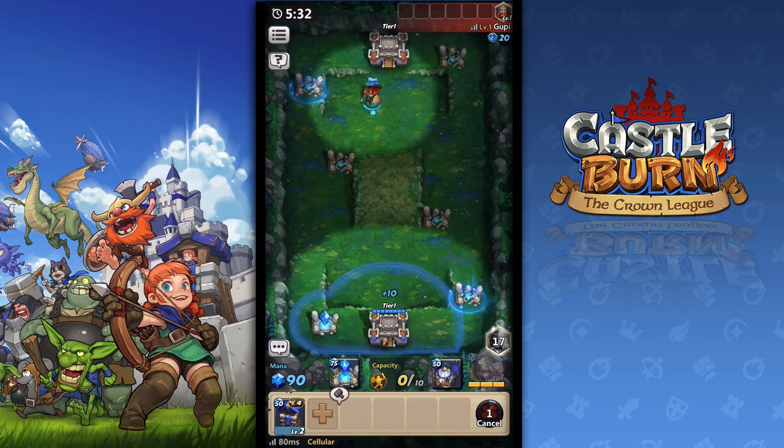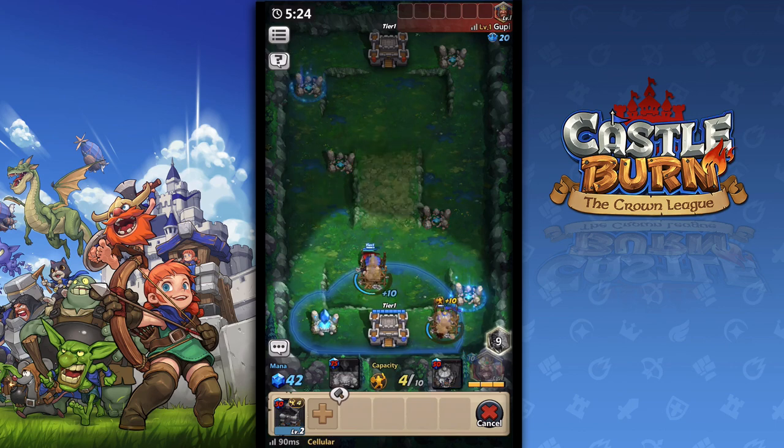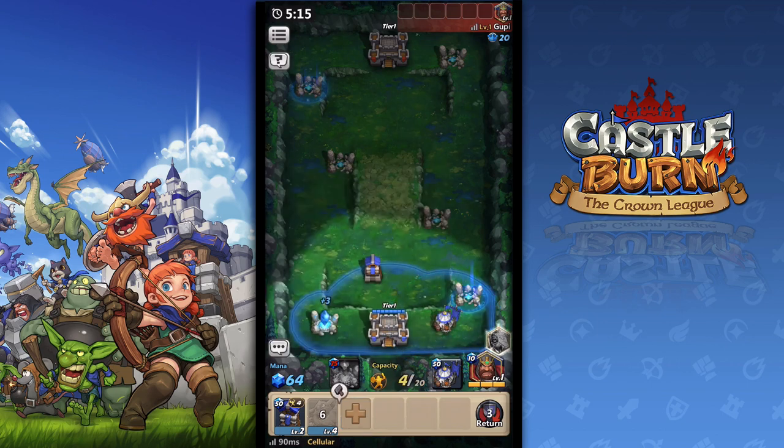The tower kind of has its own defense. But now I'm building my own archer tower, and I'm building a camp. Already, I have a capacity of 10. When I build each camp, it adds another capacity of 10. So now I can send out 20 troops.